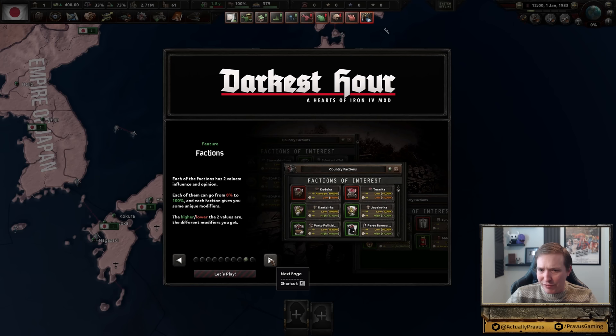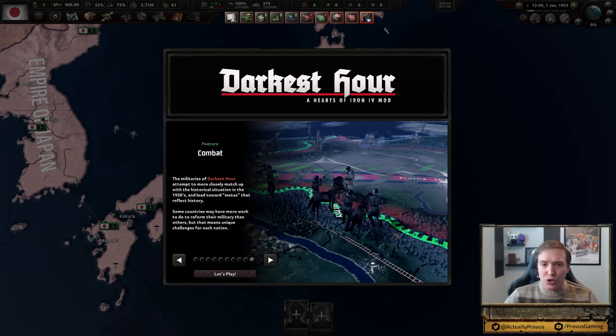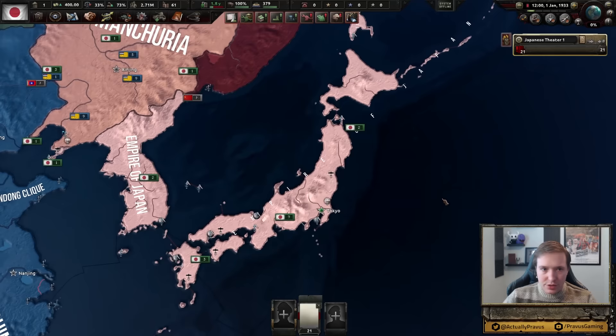There's also something called Factions of Interest — influence and opinion of various different factions, either in your country, your government, or your economy. We're going to find out. And lastly, I know that the developers put a lot of extra effort into trying to create more historically accurate armies. So some countries are going to have to go through the process of reforming their military substantially in order to modernize, while others start in a pretty well-reformed position.